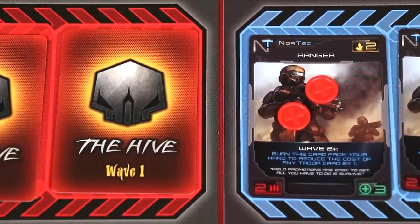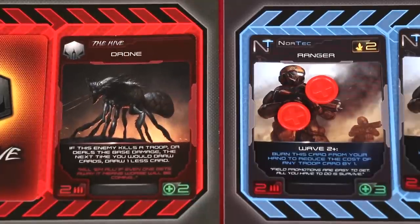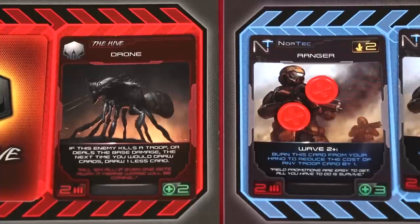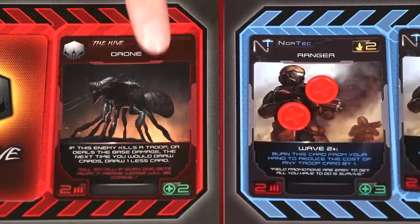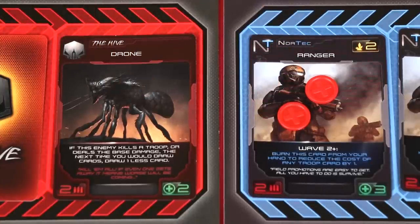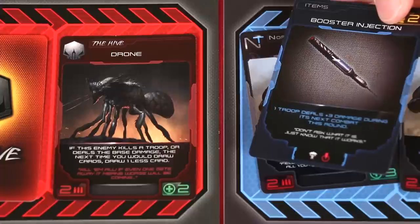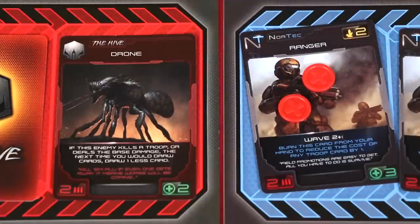Now Luke is only doing one damage. We flip the next card — it's a Drone. This one is a nuisance: if it kills a troop or deals base damage, the next time you would draw cards, draw one less. The drone is going to kill Luke's troop — it does two damage, reducing to one due to the Shield Swarm, and Luke's Ranger only has one health left. So Luke uses the Booster Injection — Hulk juice! — giving one troop plus three damage for this round. Four total damage kills the drone, but the drone also kills the Ranger, so both are removed.